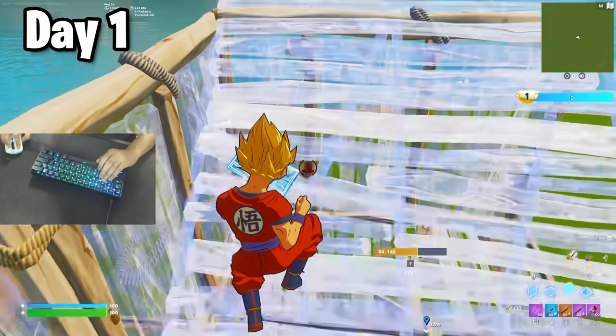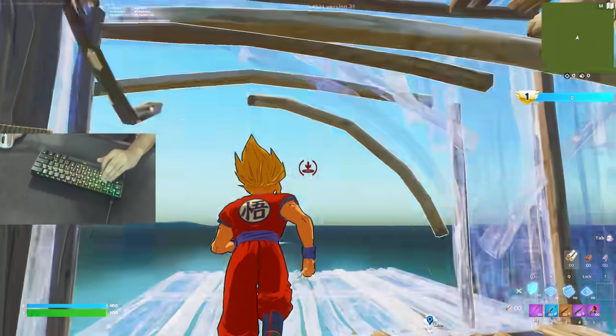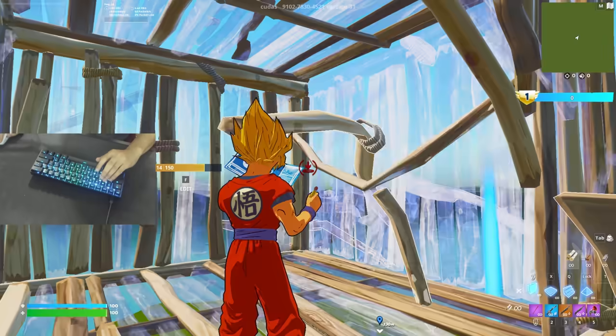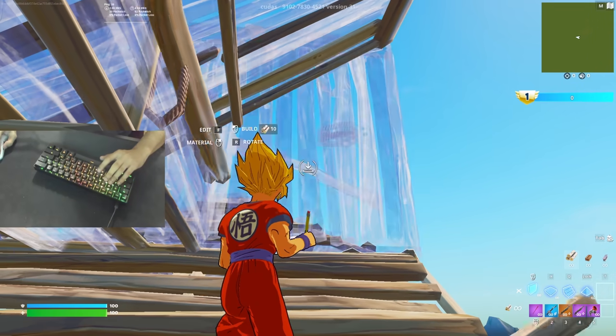The first day I switched, I only played solo creative and tried to learn how to place walls again by doing 90s and tunneling. It was really hard to place walls because I kept pressing my old wall bind, which is now my edit bind. I couldn't even place the builds to triple edit. It was so bad.